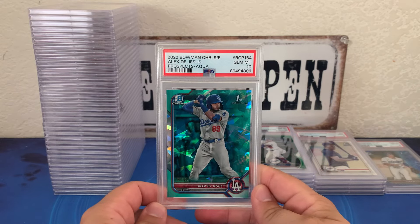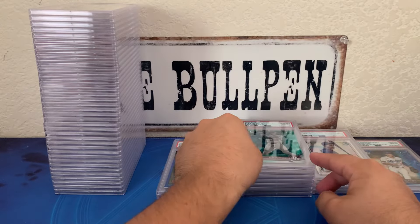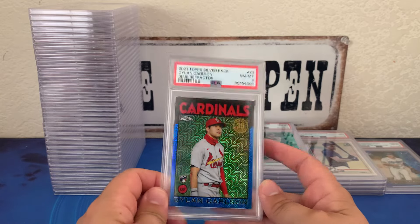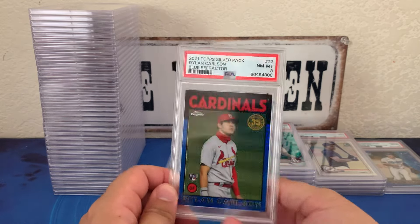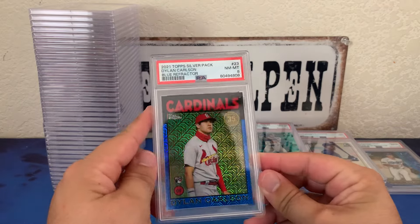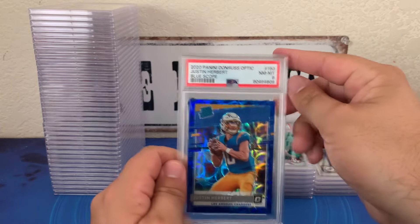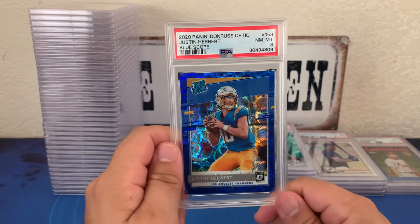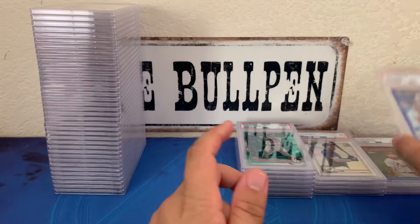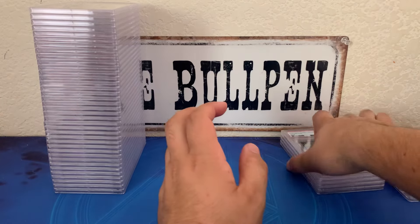Alex De Jesus sapphire edition aqua, out of 99, got a 10. Dylan Carlson silver pack blue refractor got an eight — he was really bummed about this one, said he wouldn't have sent it if he didn't think it would get a 10. And then the last card in his order, a pretty big one — Justin Herbert blue scope unfortunately got an eight. Those were my buddy's cards, so let's get to mine.